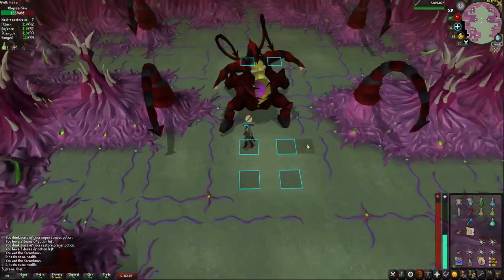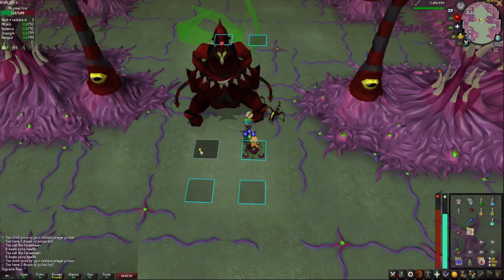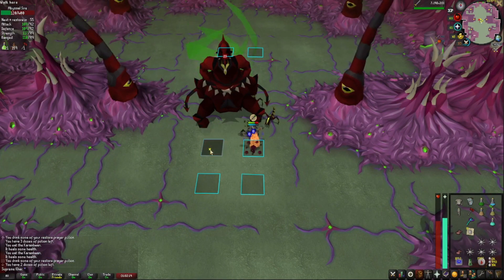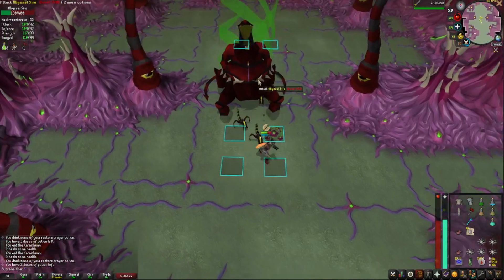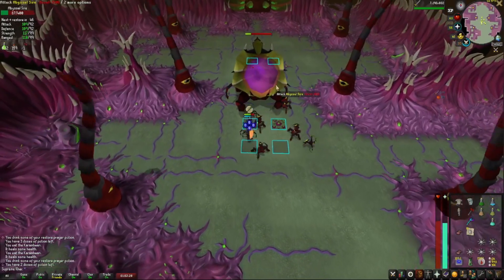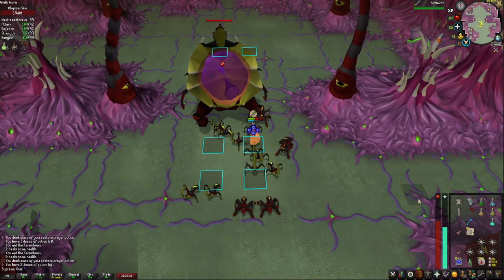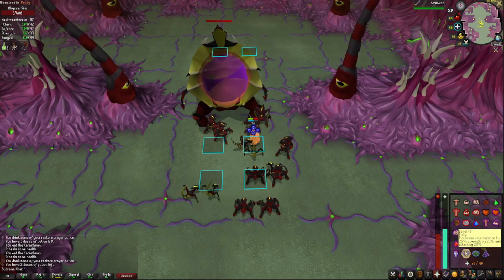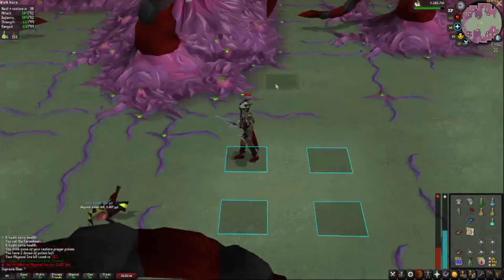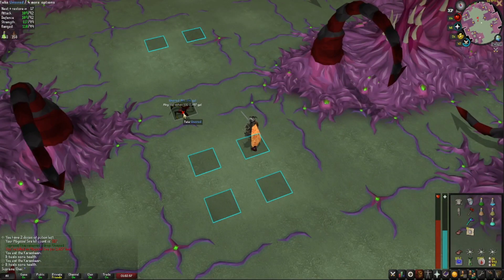Pray Ranged and wait for the miasma pool to appear beneath you. Run away — click away, no problem. When she teleports you, run away, wait for her to open, and attack. Run away from the miasma pools and keep attacking. Don't turn off your prayer — and that's an Unsired drop! Oh my god, I wasn't expecting this while filming!